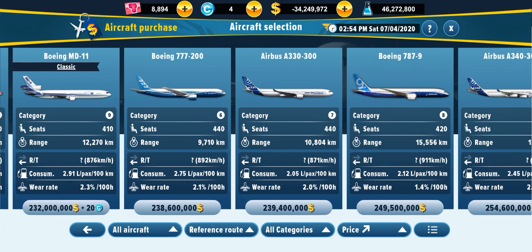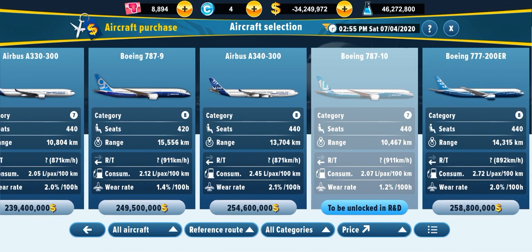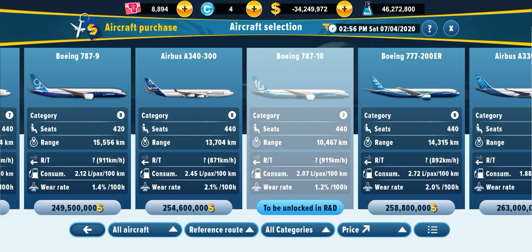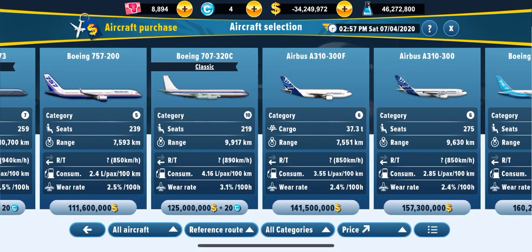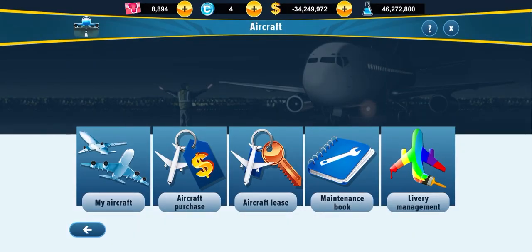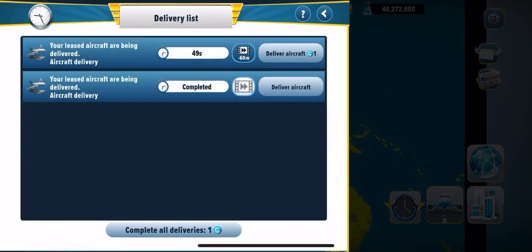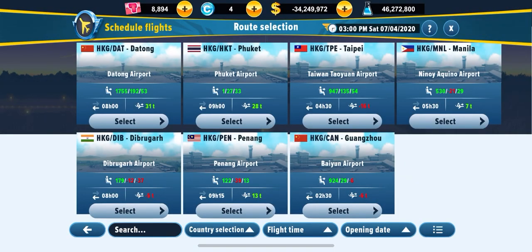You can also go for the A330-300 if you want a bigger plane, or the Boeing 787-9. If you want ultra long haul, probably choose the Boeing 787-9 or you can go with the Boeing 777-200LR. For beginners, don't lease the fleets because you're going to have to pay every week. As you can see, I have two Bombardier Q400s being leased.